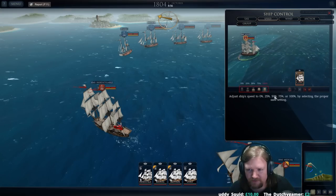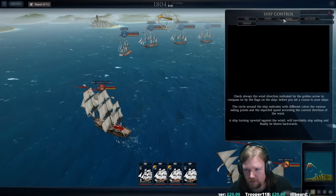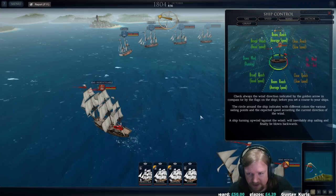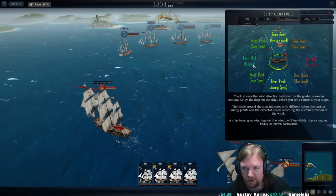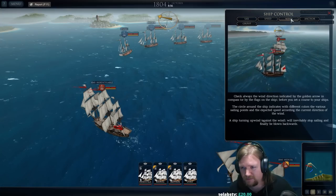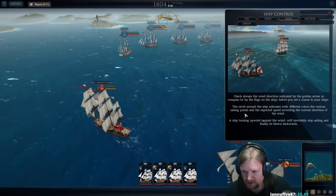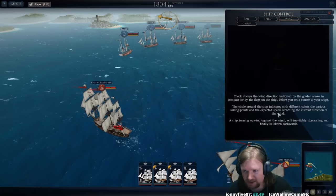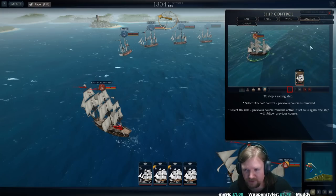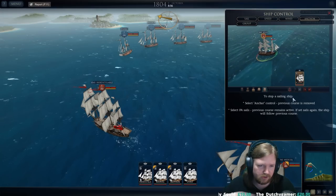Ship control: adjust the sails to 0, 25, 50, 75, or 100% by selecting the proper sail setting down here. Always check the wind direction, indicated by the golden arrow in the compass or by the flags of the ship — so you can actually see the flags flowing the correct way before you set a course. Downwind is running at good speed, broad reach gives good speed, beam reach is moderate. A ship turning upwind will inevitably stop sailing and be finally blown backwards. The anchor stops a ship completely with the previous course removed; zero sails leaves the previous course active.